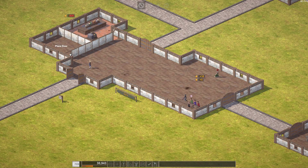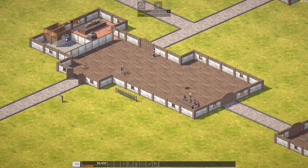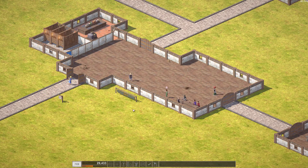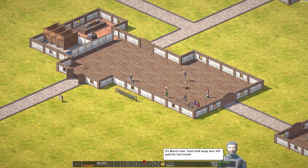We'll go that way and place our sink there. We're going to get one more booth — excellent. That is going to require another handyman. Hire — poof.